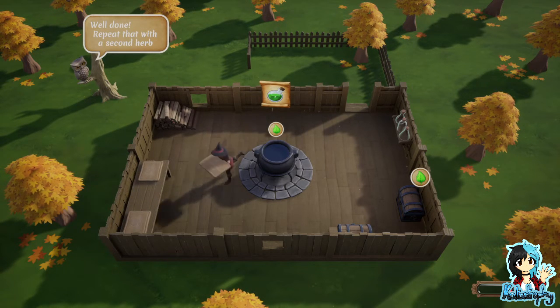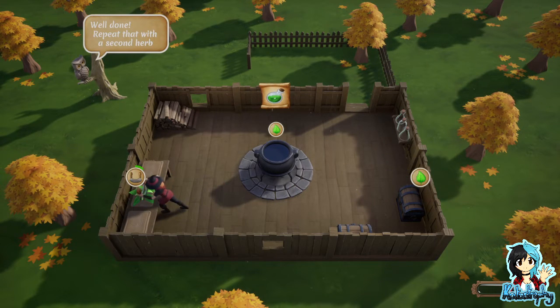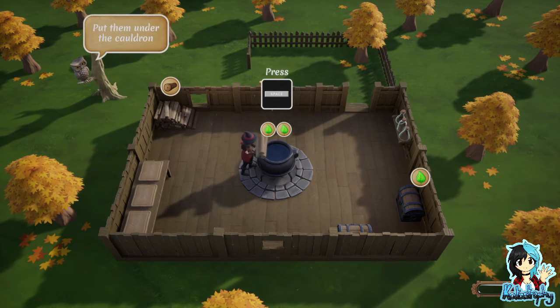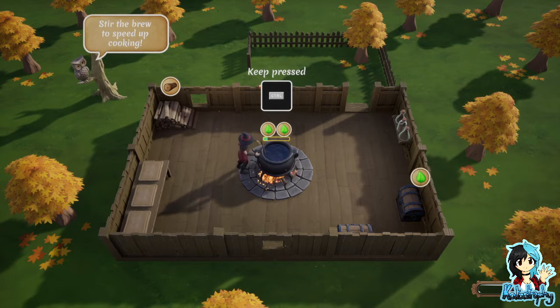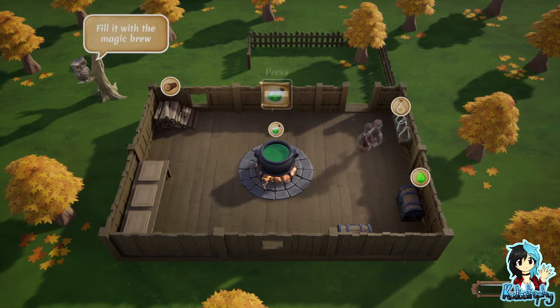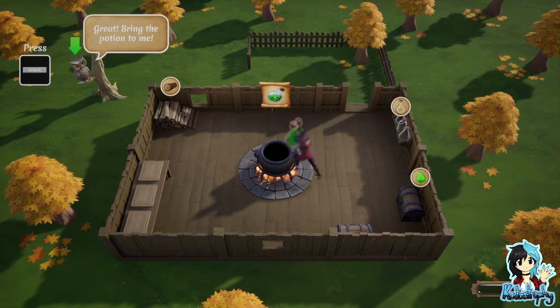Repeat that with a second herb. This is just like Overcooked but with witches — I like it already! Perfect. Now pick up some logs, put them under the cauldron, stir the brew to speed up the cooking. Okay, so you could just leave it or you could speed up — that makes sense. Get an empty bowl from the shelf and fill it with the magic brew.